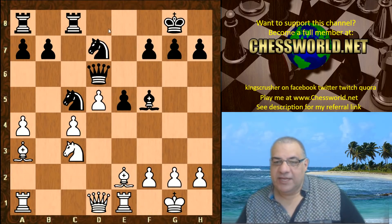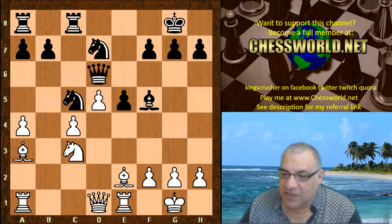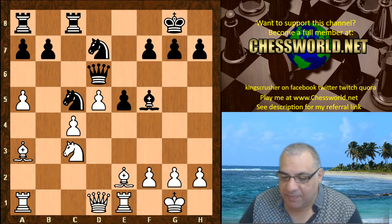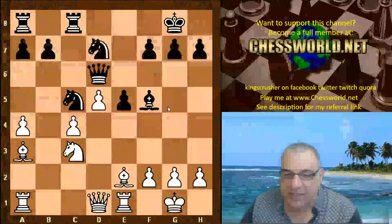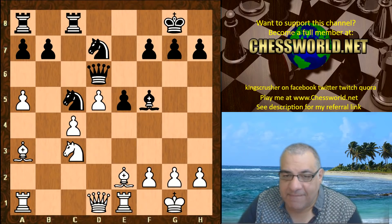Now it looks as though Black has a perfect blockade on the C5 square which Leela cannot possibly undermine — well, it looks very unlikely at the moment. This move A5 is very interesting actually. It seems to encourage potentially this pawn being swapped off via B6 and B takes pretty soon in the game. I'm not sure Black would really be that interested in playing A5 because the B5 hole that would be created would be massive. So A5 is a very interesting move with interesting implications.